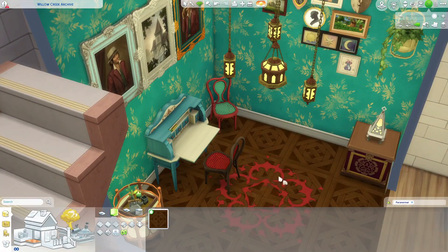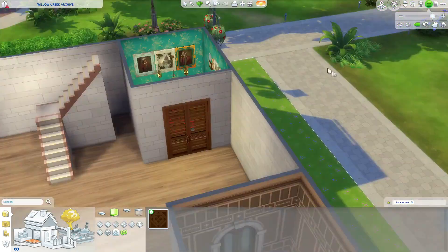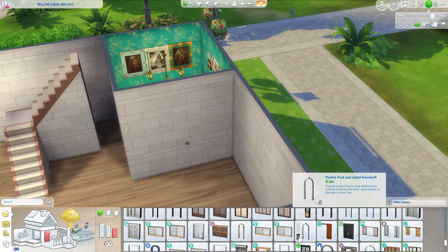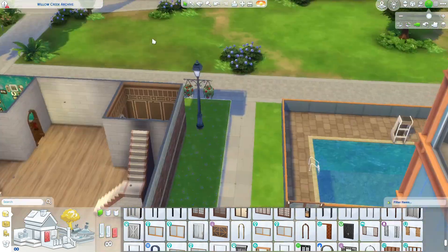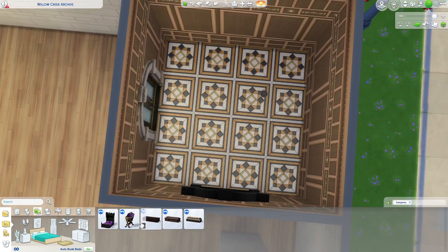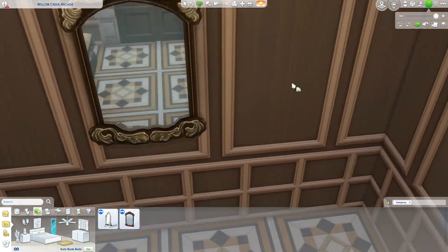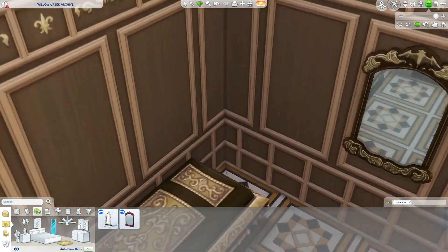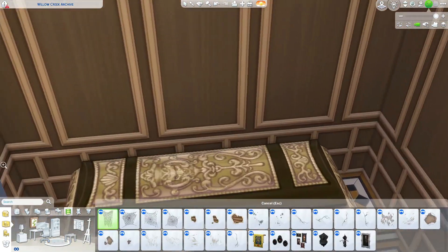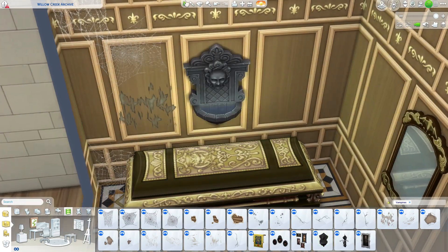I decided to make a room based on paranormal instead, because ghosts are honestly better occults than mermaids. It came out looking really nice and beautiful. But my pride and joy, as you'll see here, is the vampire room.